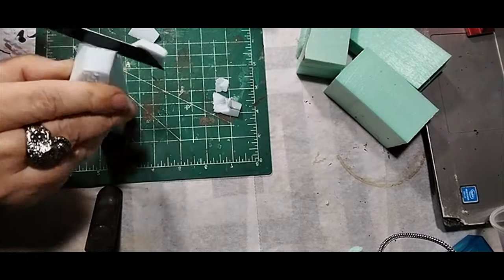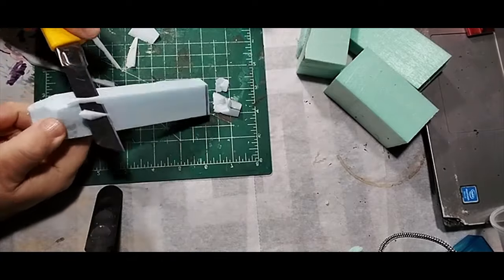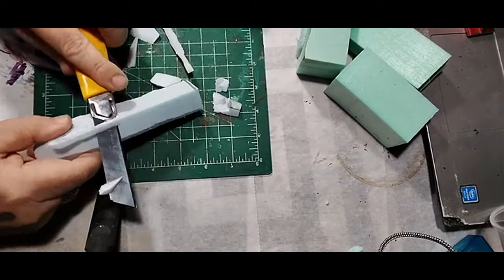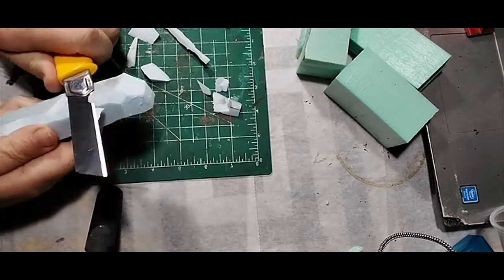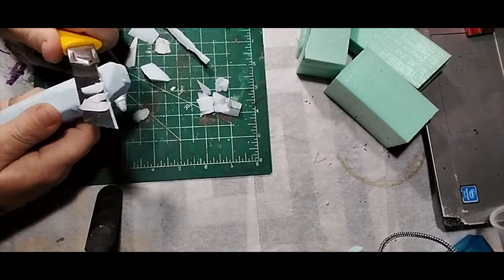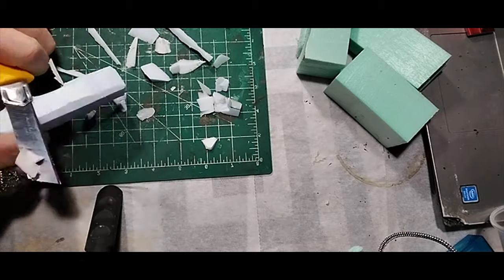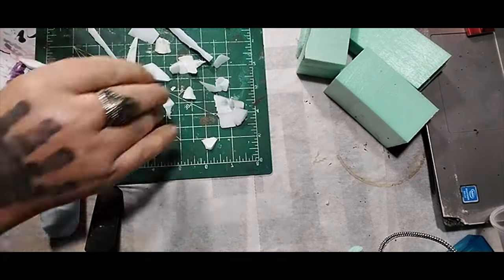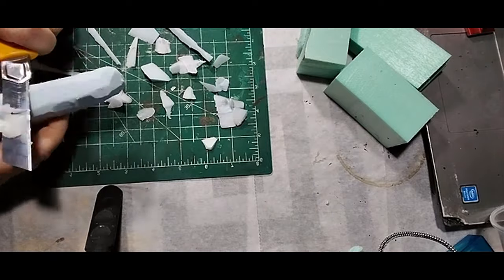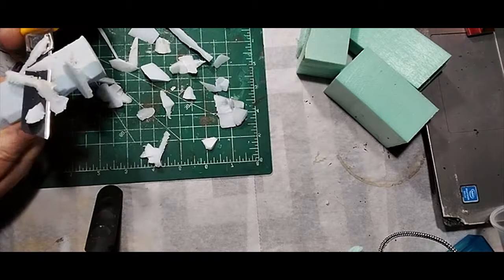Here I'm just carving away all the sharp, hard edges from the foam, because I'm going for an old, beat-up, ancient, rough look — so clean, crisp edges are not what I want. All I'm doing is basically cutting off all the sharp edges and going for a really rough, basic idea of how I want the end product to look.